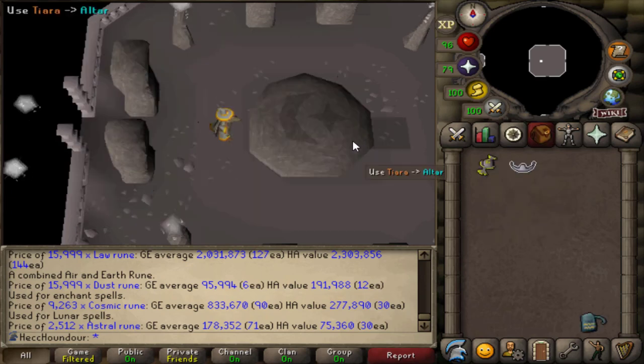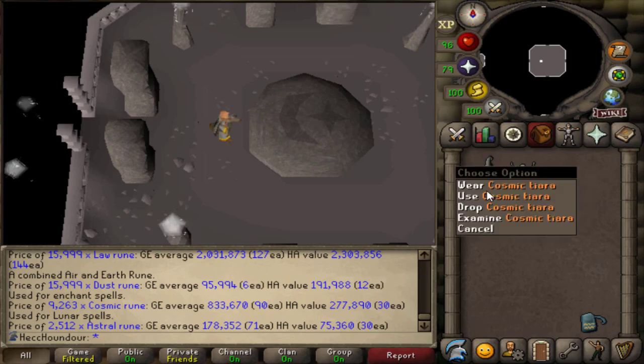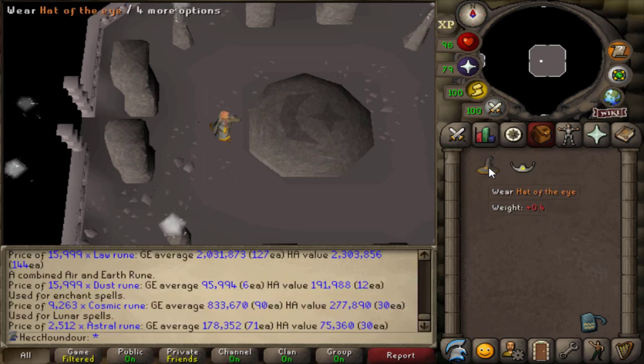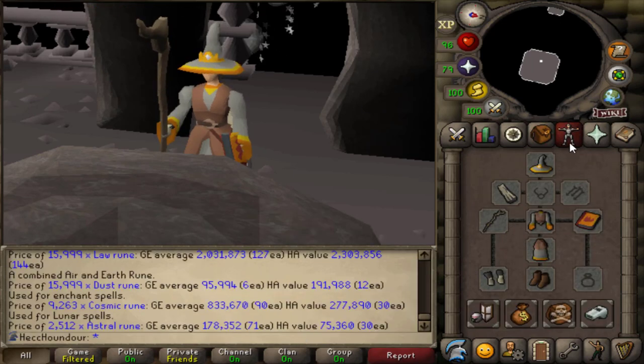First of all, if you have the Remnants of the Eye set, you'll want to attune your hat with a cosmic tiara. I didn't have a cosmic tiara, so I had to make one first. And now you can use it on your hat. This doesn't consume the tiara, so you can just bank it for later. It doesn't change the appearance of the hat, but you can right-click and check the hat to see what it's attuned to.